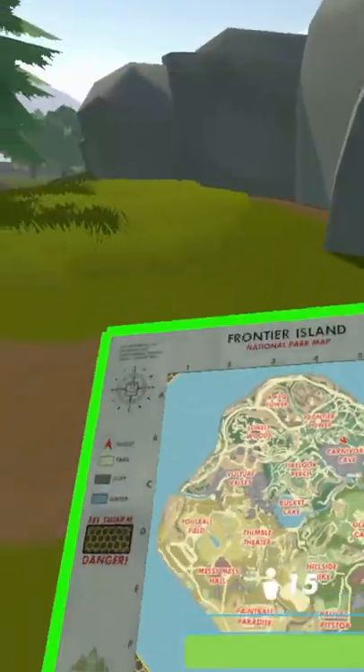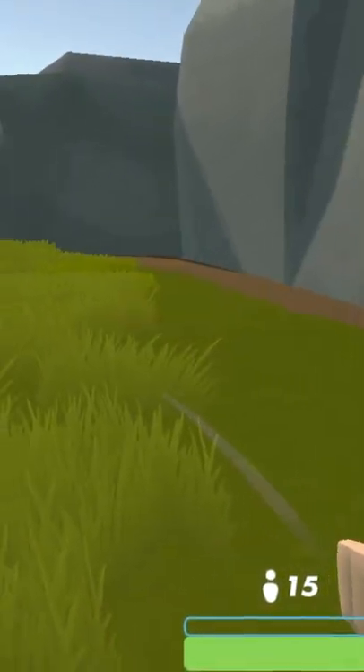Specifically, you need to get over to this entrance on this side of the map, and you need to get over to this rock. Once you're over here, you can teleport up here. Follow this path.